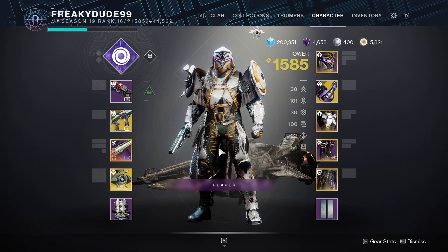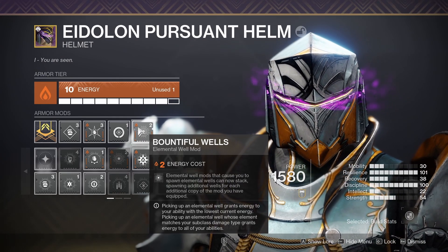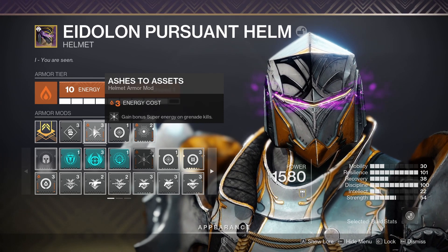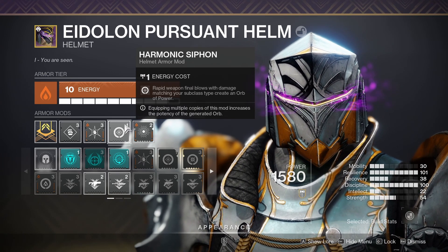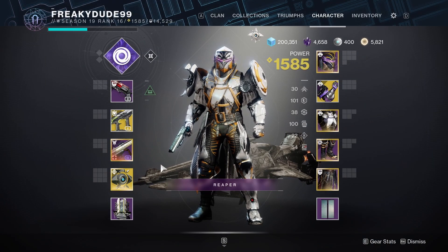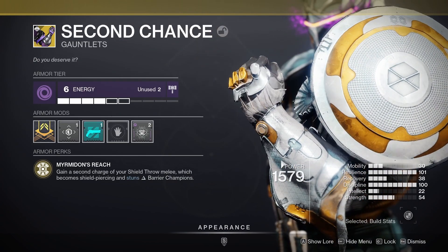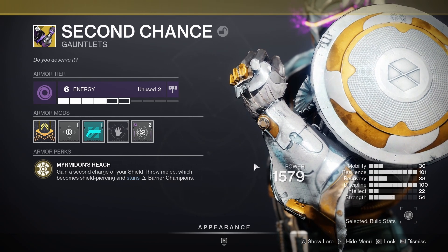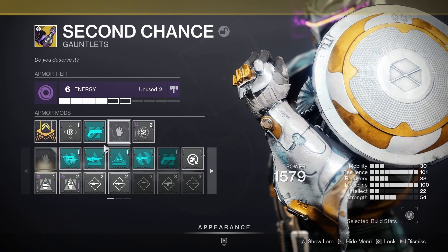Moving on to the Armor and Armor Mods. Starting off with the Helmet we're using Solar Energy so we can access Bountiful Wells as well as Ashes to Assets, so whenever we get a Grenade Kill we get our Super back even faster. We're also rocking Harmonic Siphon to spawn Orbs of Power and take advantage of Devour. Moving on to the Gauntlets we're using Second Chance — a wonderful exotic Gauntlet where your Shield Throw pierces Barrier Champions. We're also using Void Energy to access Reaping Wellmaker and Anti-Champion Mods.